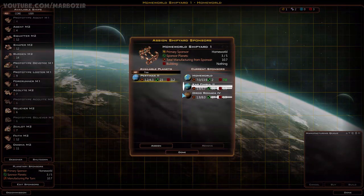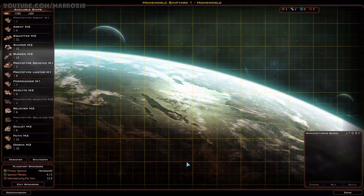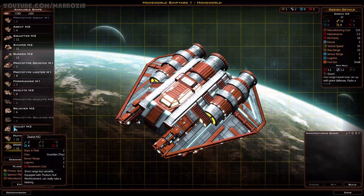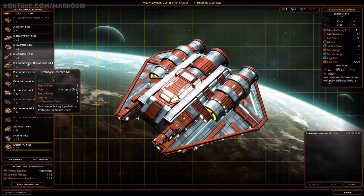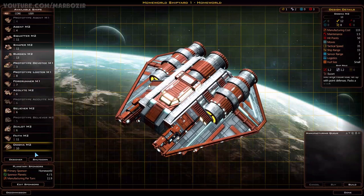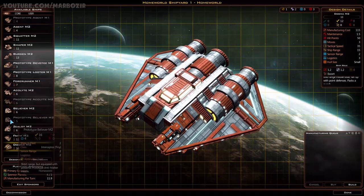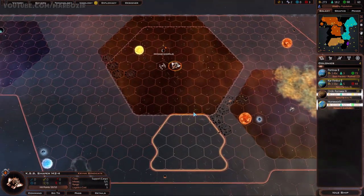What can we build? Some ships, just to defend ourselves if it's going to be necessary - and it might be necessary. This one doesn't require any special resources, but I could go for a prototype. I don't have enough Elerium for this one. Let's go for this one - that's 10 turns, which is reasonable. I want to have some defenses in case someone tries to attack me.